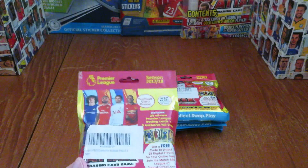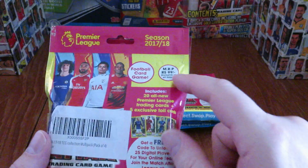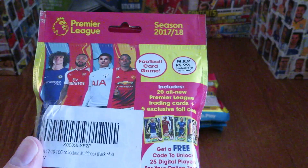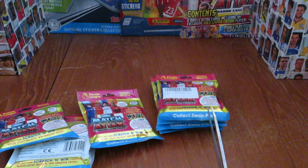Hi guys and welcome to this multi-pack opening for the Topps Match Attax Premier League 2017-18 season India edition. Each one of these individual multi-packs is priced at 99 rupees each and you get 20 base cards and 5 foil cards. They've been sold in packs of 4, which is quite cool.